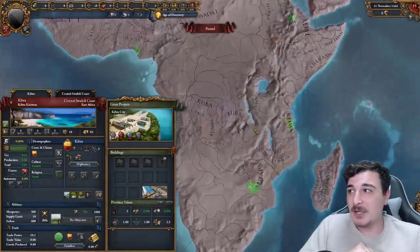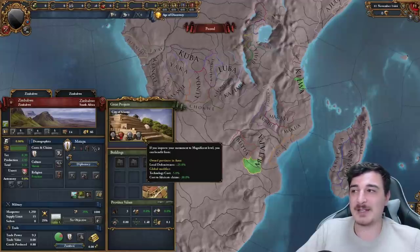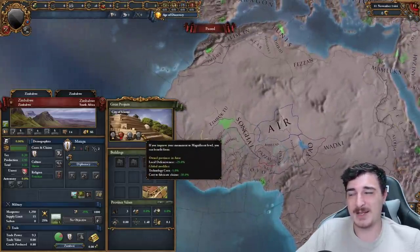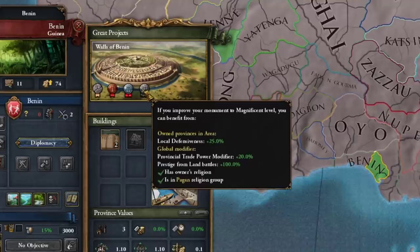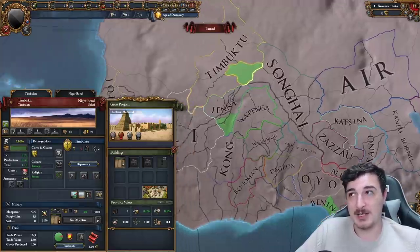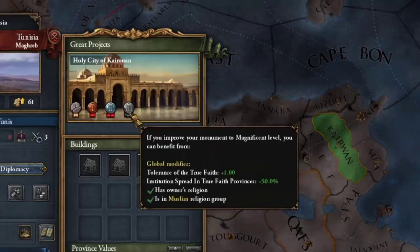Working into Africa, we have the Kilwa City itself as a monument offering ship trade power plus 30% and merchant trade power plus 4 — secretly really powerful if used wisely. Mutapa offers tech cost minus 5% and cost to fabricate claims minus 30%, though by the time you upgrade this it won't make much difference. Benin gets its Walls of Benin offering trade power modifier and prestige from land battles, plus the new Sankore Madrasa giving minus 10% tech cost reduction. The last newly added African monument is the Holy City of Cairo giving tolerance of the true faith and institution spread in the true province.